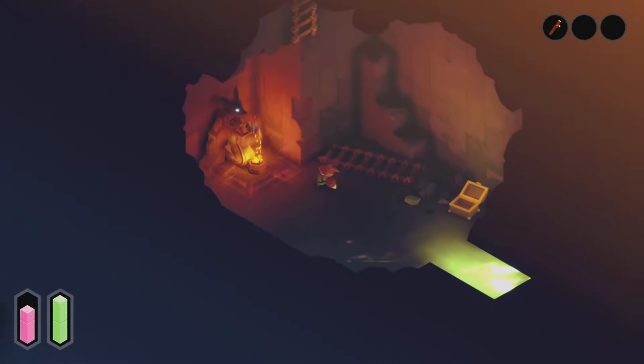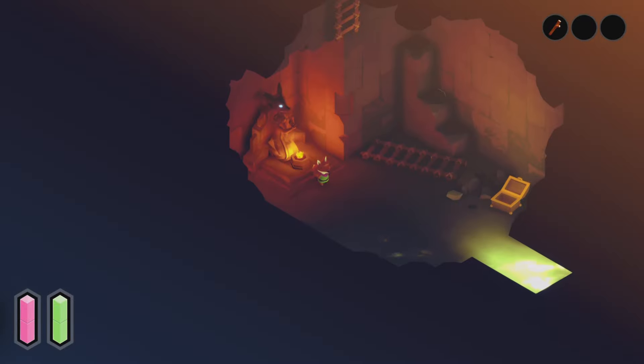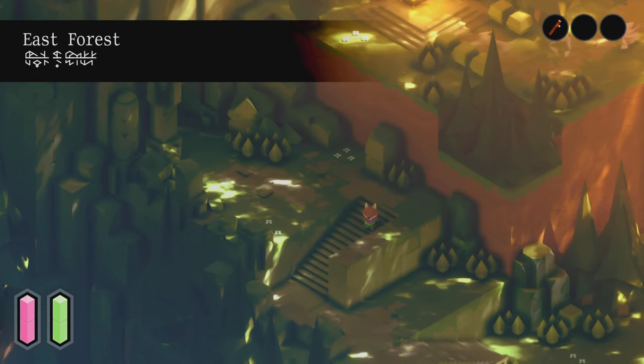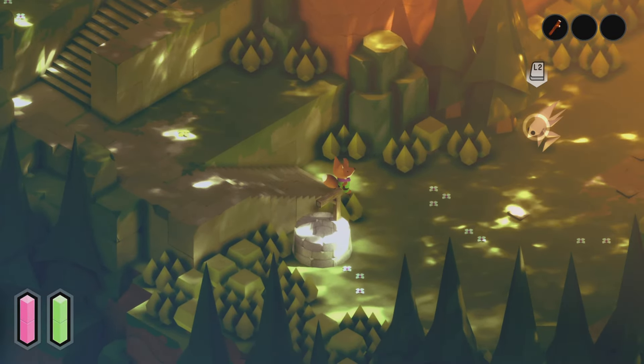Such a beautiful little game guys, absolutely rocking stuff. Oh we got — it's a save point! Yeah it is, right — we've got save points. Moving out. East Forest — awesome! It seems to be a bit like the Lost Woods out of Zelda, doesn't it?